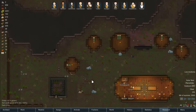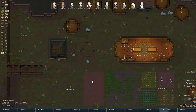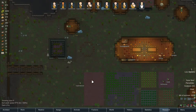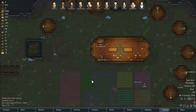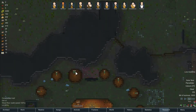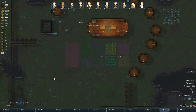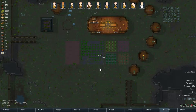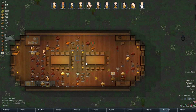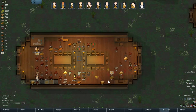I should probably store the hay somewhere else and let the animals just eat the grass outside. We'll have to plan a storage building for the hay, I guess down here somewhere. A storage building for all this garbage here would be nice as well.